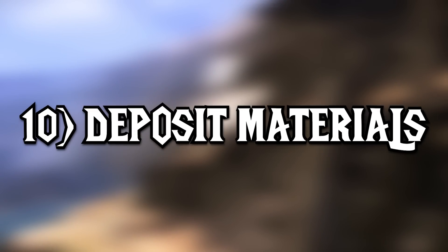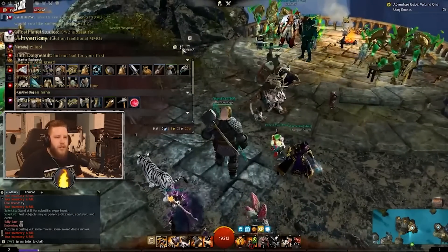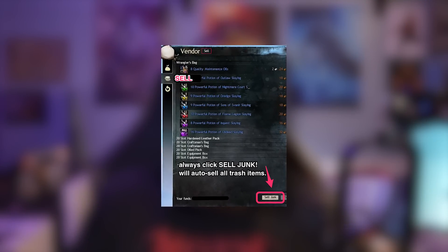Tip 10: Deposit materials. If you're a new player, you're going to quickly realize your inventory fills up fast. Mobs drop everything from their clothes to their elbows, leaving your bags packed with garbage. This annoyed me when I first started until I found the deposit materials button. When your inventory is full, just press that button and all items are sent right to your material storage, which you can access at any bank or crafting station. You can also press the sell junk button to sell garbage to vendors.